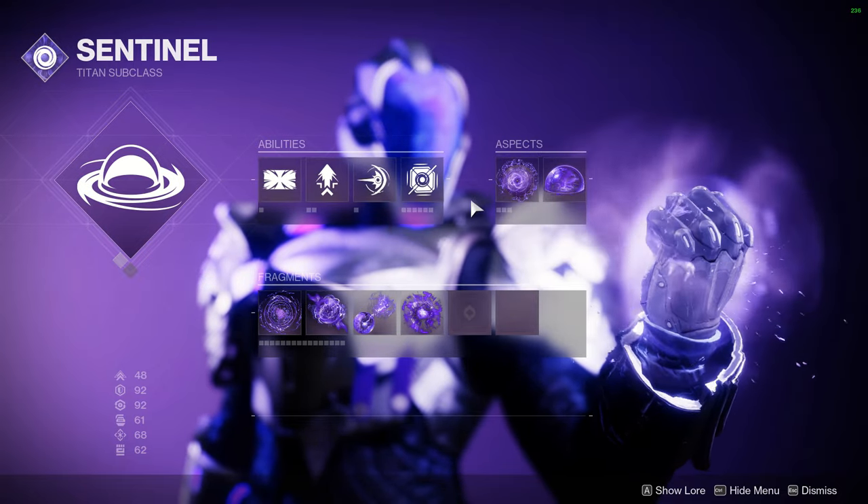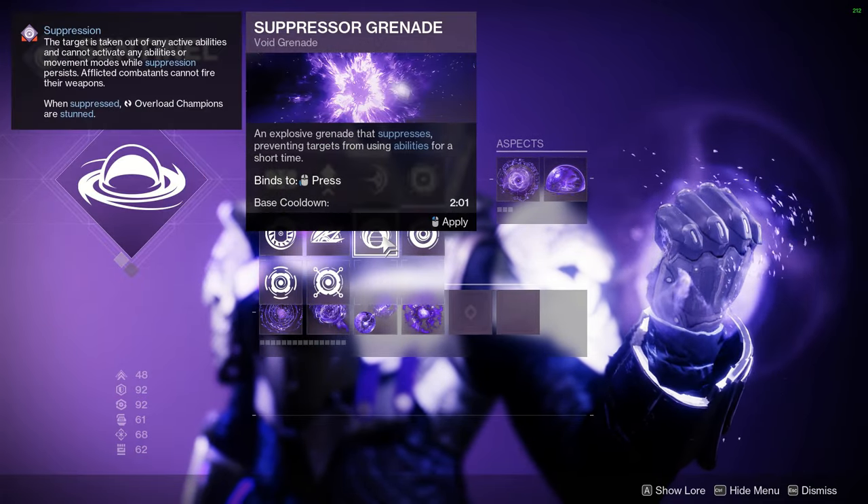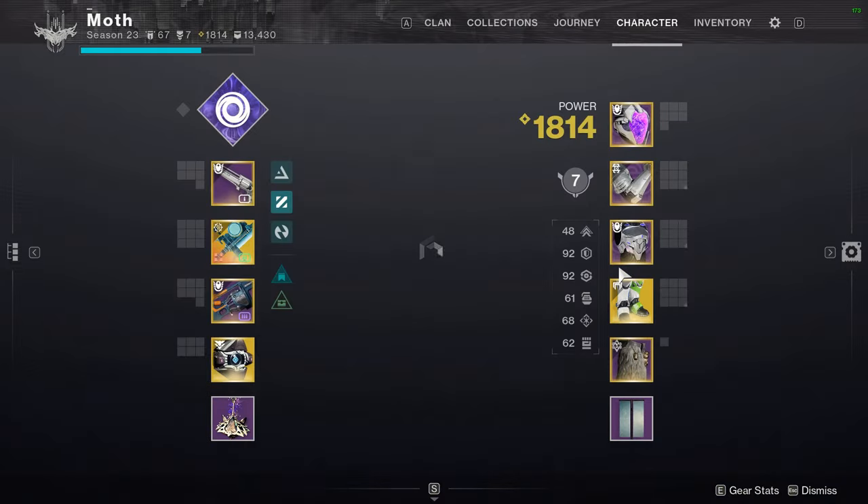For now I'm running Bastion and Offensive Bulwark. I decided to throw on scatternades. There's also an argument for all of these, and suppressors. I haven't really sorted out the fragments quite yet for this — I've just been kind of playing around.